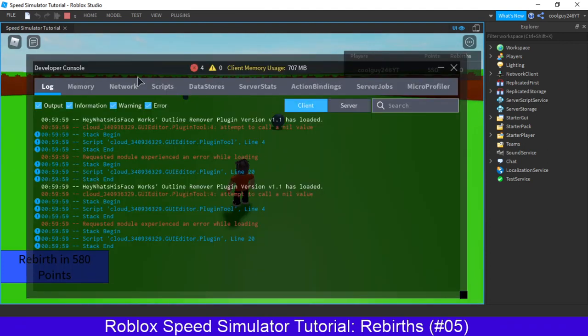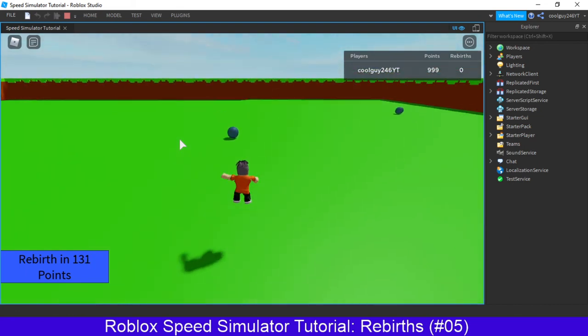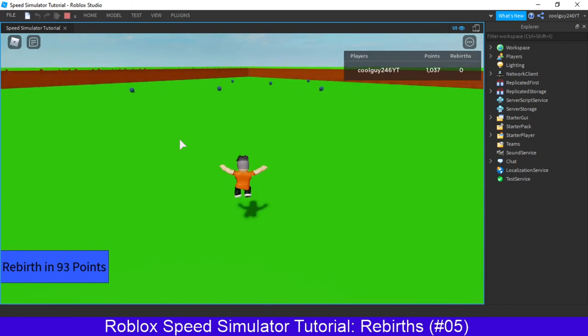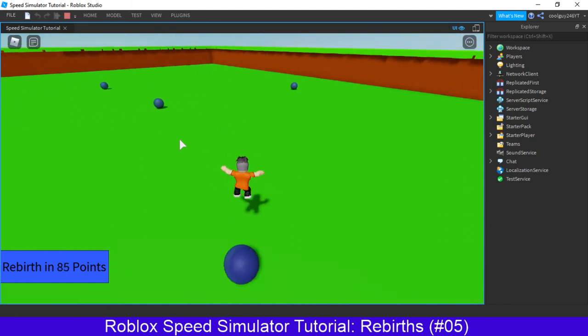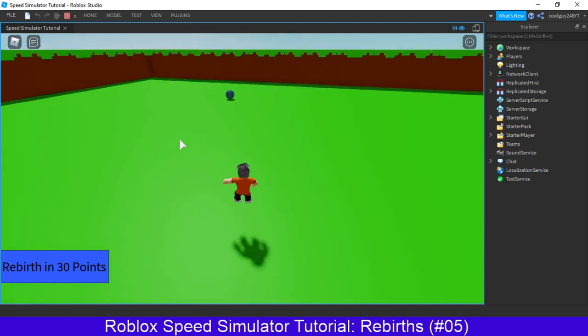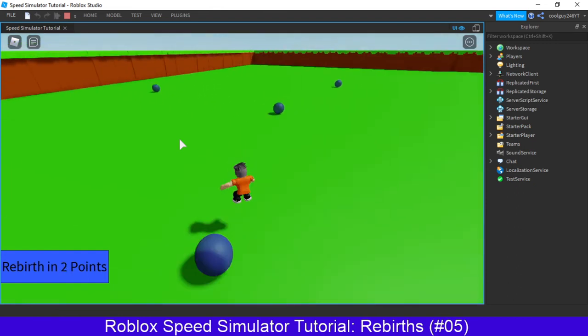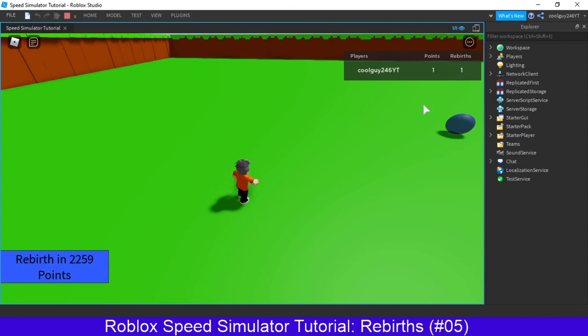Now I'm just going to go into the console by pressing F9, click on server, and do game.players.coolguy246yt.leaderstats.points.value equals 995. Now I only need 5 more so I can probably just go pick them up with orbs. I know this isn't very exciting at the moment, but don't worry we've got way more to do. Okay there we go — we've got 1000, we rebirth, we have one rebirth now.